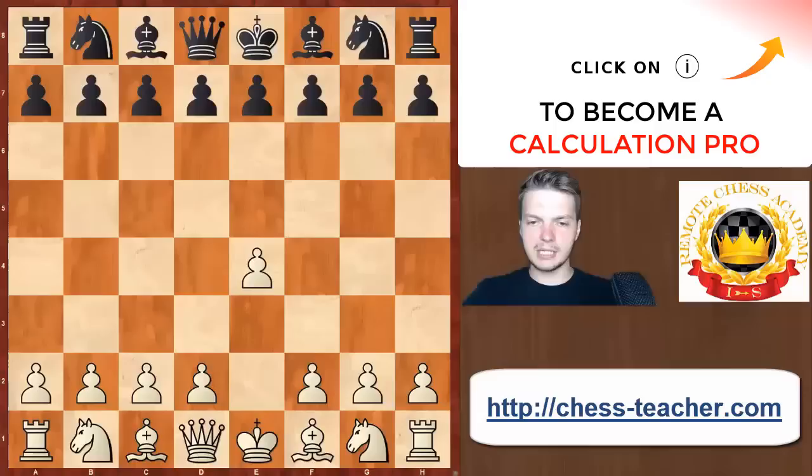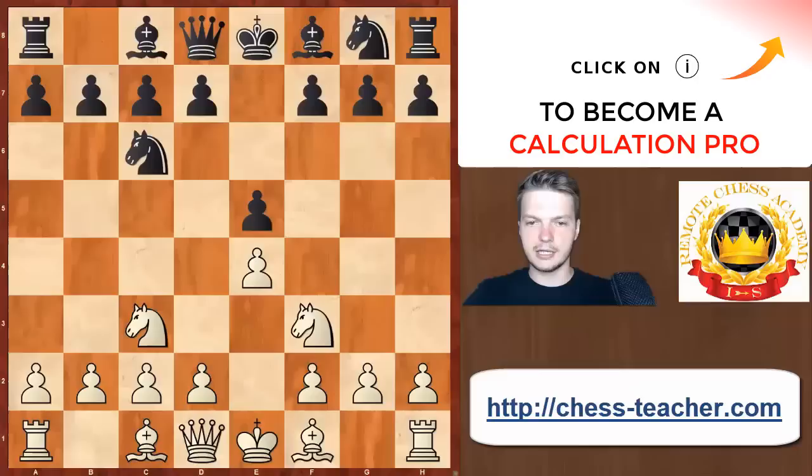The basic position is going to arise after e4, e5, Nf3, Nc6, Nc3, and one of the opening lines I wanted to show you is Bc5. Of course the main move is not Bc5 — it's Nf6, and then we have our Four Knights game. But before we reach that position, let's quickly take a look at Bc5 because this is a good starting point.